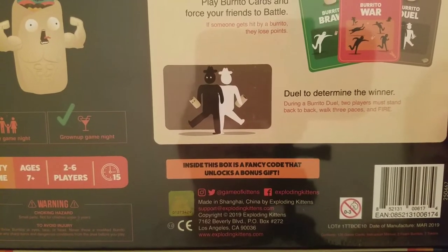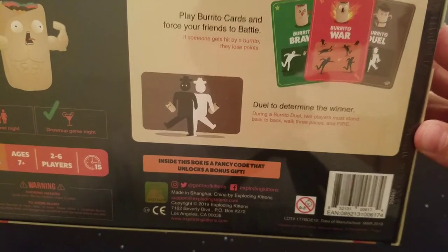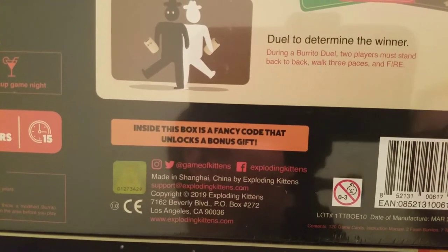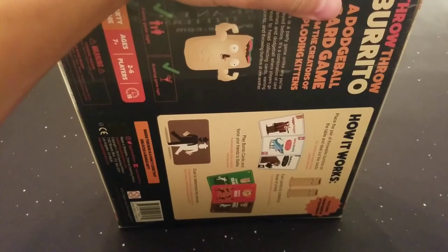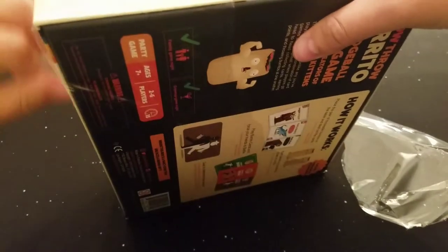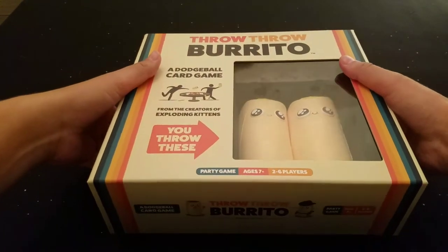If you take a look at the back, it gives you a description and a brief overview of how it works. It is both a family game and also a grown-up game night game with adult beverages — it can do either. Apparently inside the box is a fancy code that unlocks a bonus gift. So let's open this up — not for ages 0 to 3. Alright, we're going to open this up. One of our cats, Chewy, is currently on the table right now.